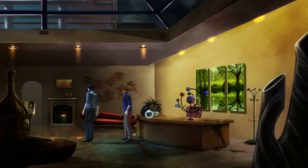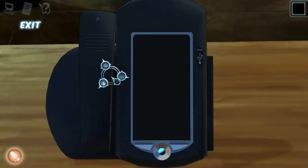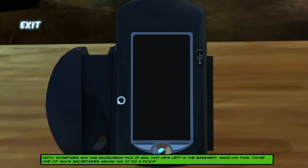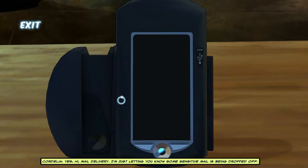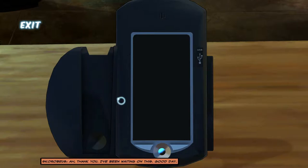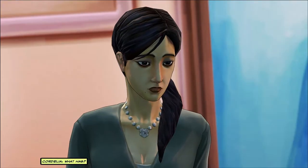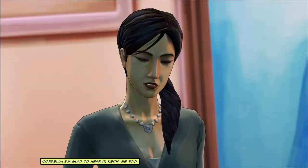I need to finish doing everything in here first. Do I call Scrobius? I'm going to call him up. Sometimes Max has Scrobius pick up mail from the basement - make him think you're one of Max's secretaries asking him to do a pickup. Hello, Enthon Tower's main office. Yes, hi, mail delivery - I'm just letting you know some sensitive mail is being dropped off. Oh thank you, I've been waiting on this. Good day. Done - we should go up to the loft and wait.